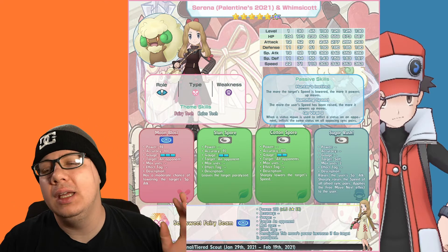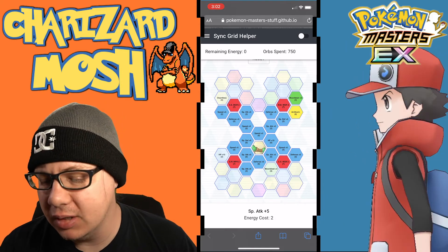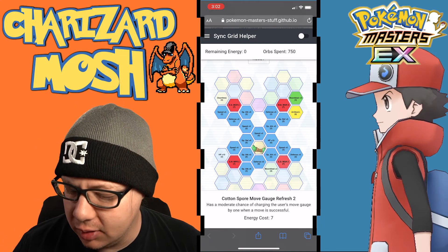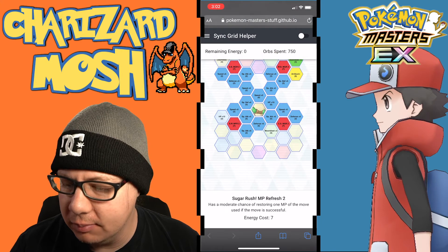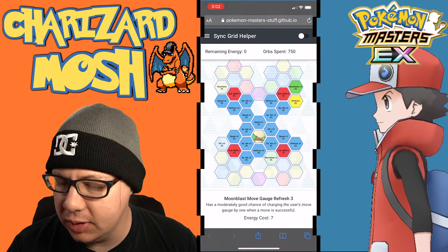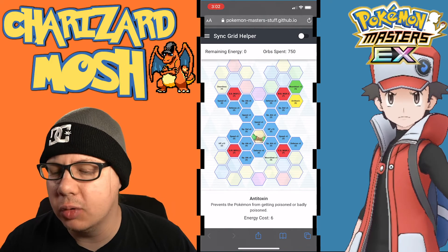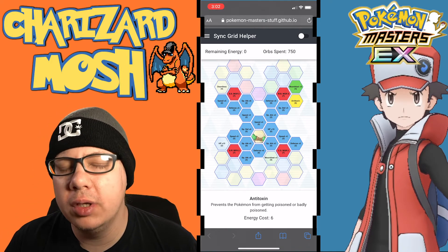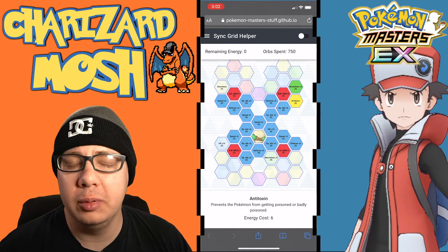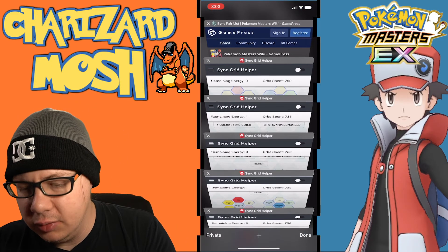Now let's hop over to the sync grid. For the one-out-of-five build, grab all the MP refreshes you can for Stun Spore and Moon Blast, power up Moon Blast a bit, and grab Anti-Toxin — it's more beneficial not being poisoned than having Special Attack lowered via Dauntless in most situations.